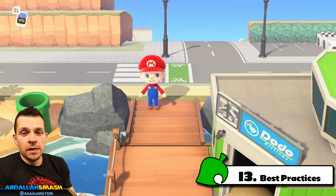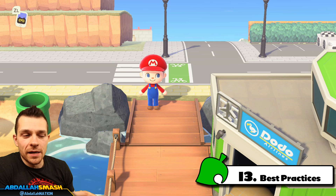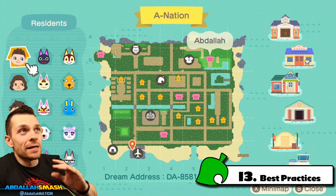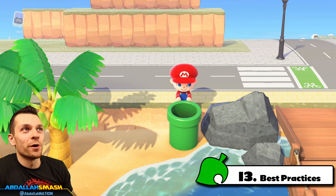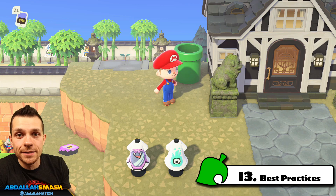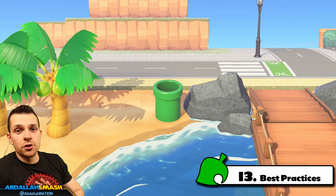Number thirteen gives you best practices. I recommend using very small amounts of warp pipes on your island unless you're hosting some sort of game. My top recommendation is a two-pipe system: one pipe near the Dodo airport, since we still can't access our Nook phone and open gates from elsewhere. My house is on the complete opposite side of the map from the Dodo airport, so walking there can take a good minute. To save that time, I put a warp pipe right on the beach near the airport so I can jump all the way back to my house instantly.